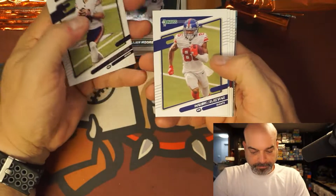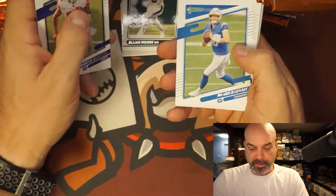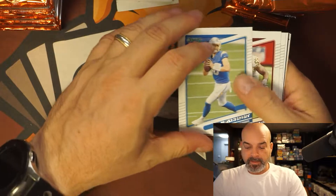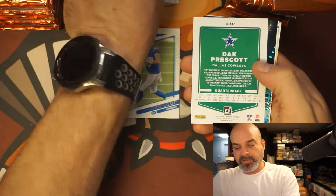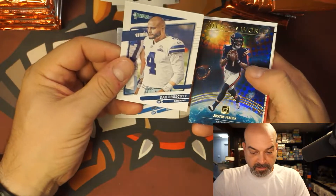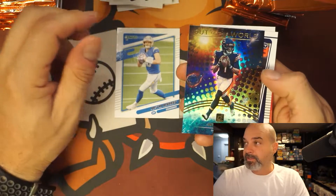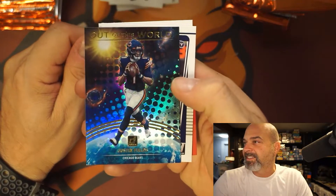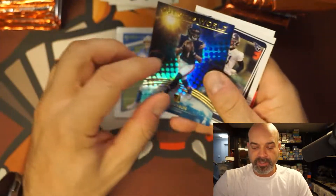Second pack — Dalton, Slaton, nice Herbert, that's our first big keeper. Bostick, Lindsey, Prescott. And Justin Fields — out of this world, that is a nice looking card. He's in his Chicago uniform, not numbered. Very cool.